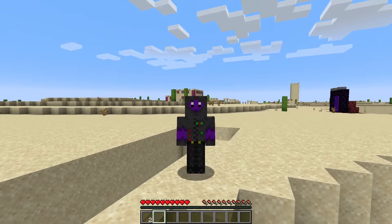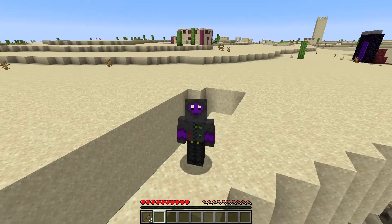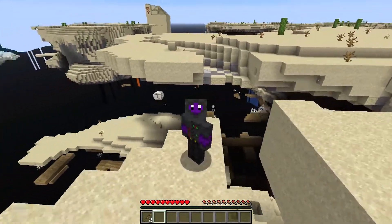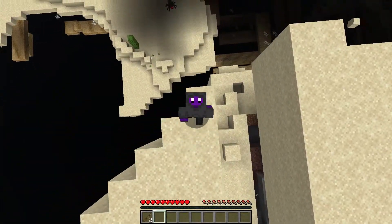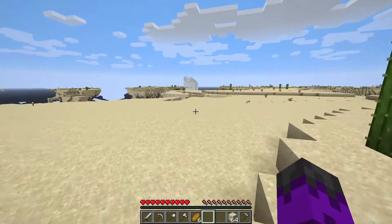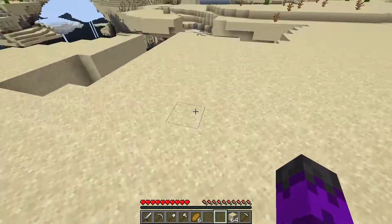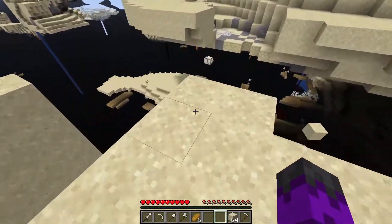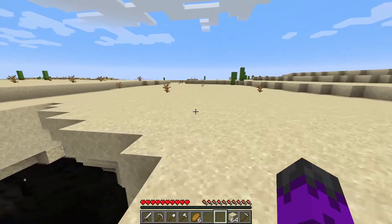Here's your mid-episode reminder to be careful when you're on the sand, because even just breaking a dead branch could cause a massive chasm to appear underneath you and cause you to fall into the void. Don't do what I do. That actually just happened to me and I lost all of my levels and my golden boots. So please, please be careful, from my heart to yours.